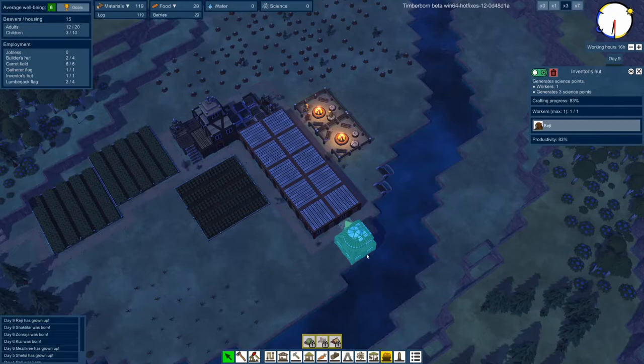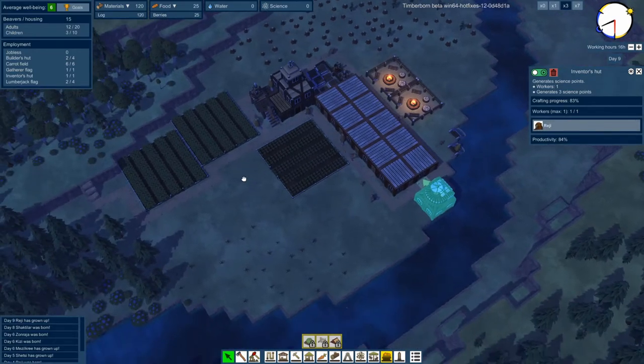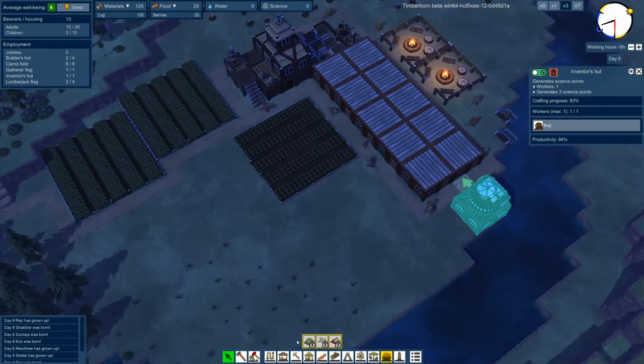You can see the science point number going up - once it gets to 100 it should generate a point. Another cool thing about these worker buildings is that you can turn them off if you want. If I click on this building it will turn it off and deallocate that beaver, allowing him to go somewhere else. The next thing I want to build is a potato field.